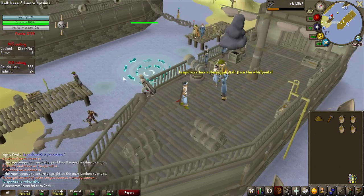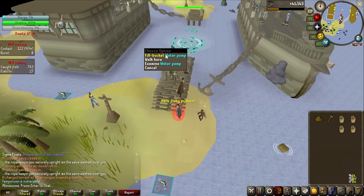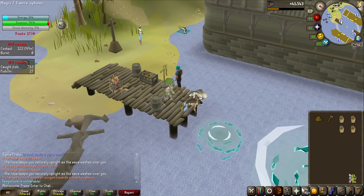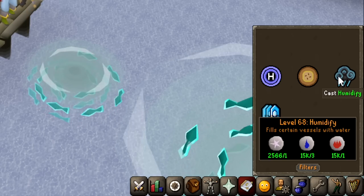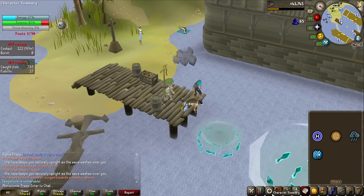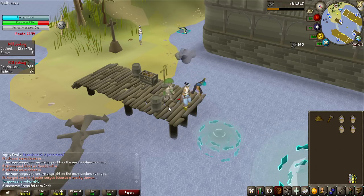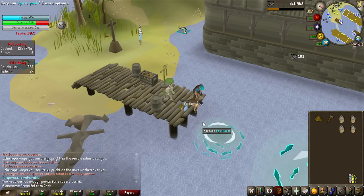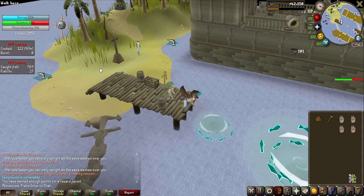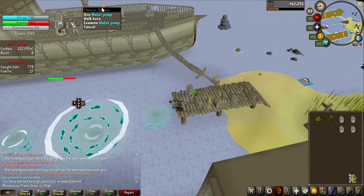When you extinguish those fires, you use the water in the buckets. To fill them, you need to click on the water pump on the boat or down on the bridge. That's why I have the humidify spell with runes in my inventory on the Lunar Spellbook — if I press this, it fills all of them right away. This is a really good mechanic to make use of when doing it solo, because you have to put out all the fires on your own, and having to run to the tap on the boat all the time is annoying.